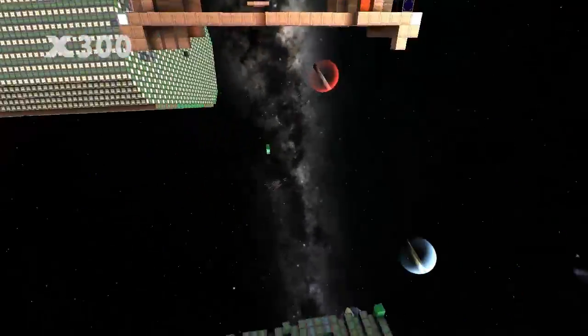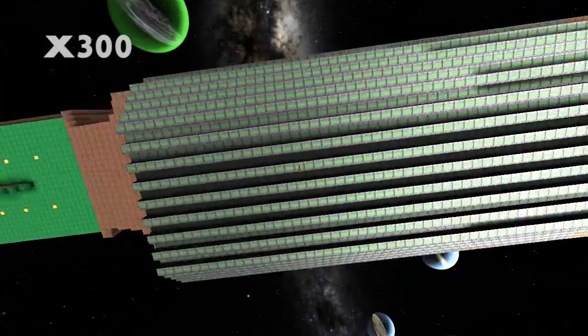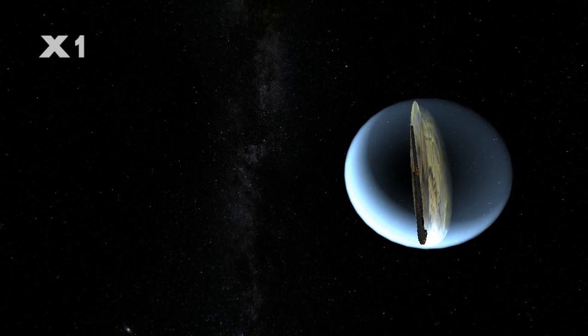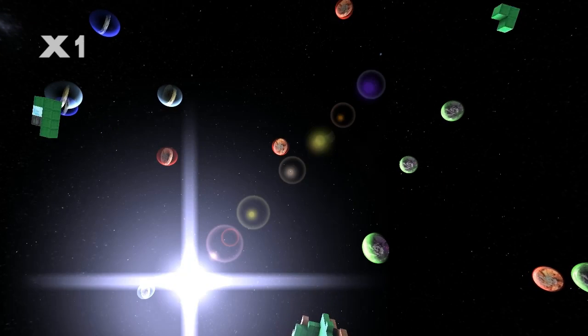I was thinking about using it for cut sections in my ship reviews. I'll purposefully spawn one in to destroy and then cut it in half using this. Then we can have a look at the inside of ships without having to muck about in build mode or walking around.